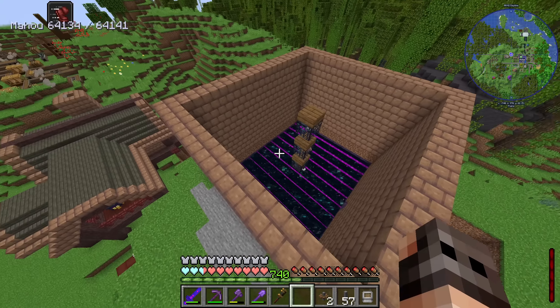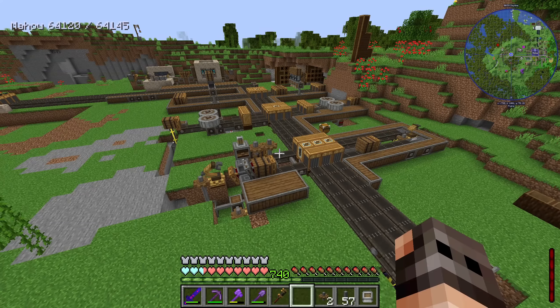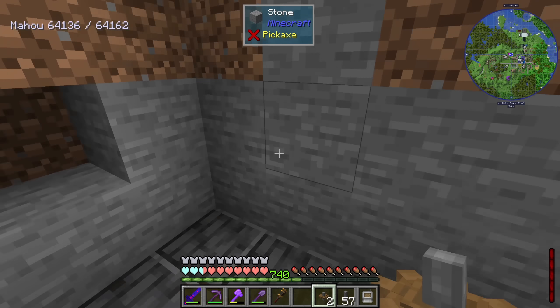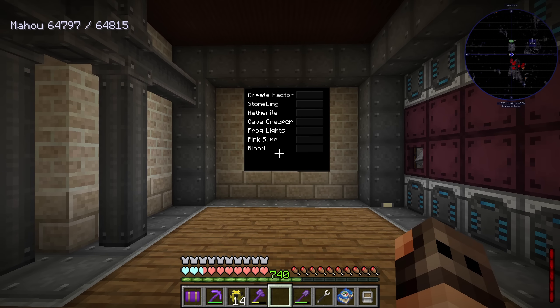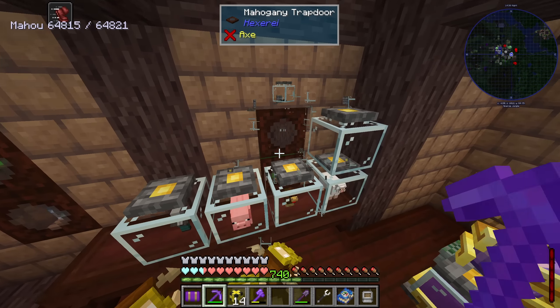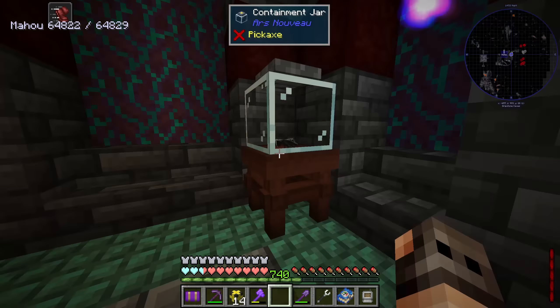For the Create factory we need to invert the signal - for example to get frog lights I need a redstone signal to that spawner to spawn magma cubes. The spawners work the same way, but with the Create factory when it's on, the factory is off. We need a repeater, a torch, and a redstone link with the same frequency to invert it. Now it's active. I've hooked up every single farm to redstone, everything is off, and the lag is way better. Way way better.